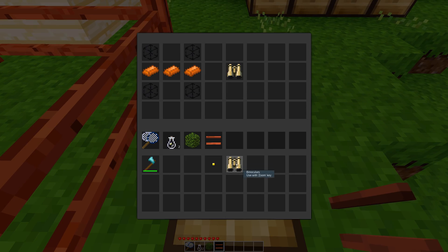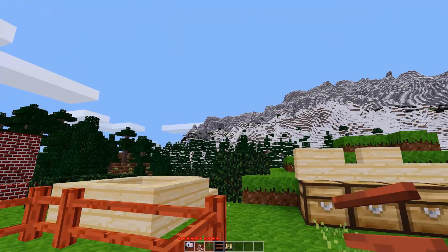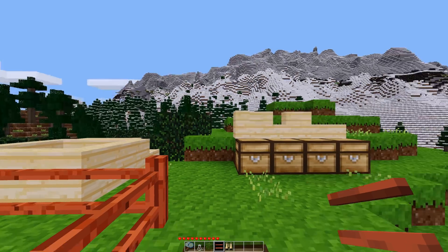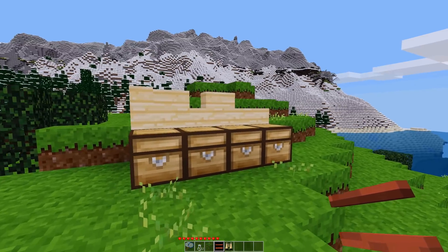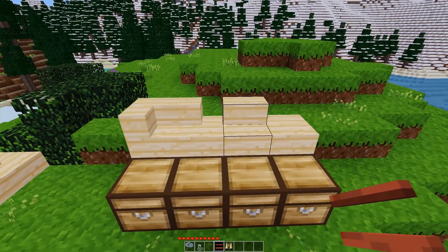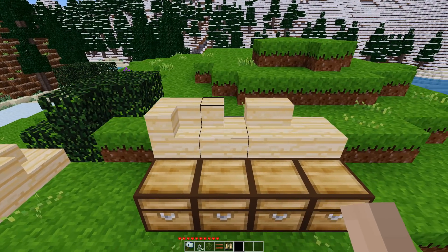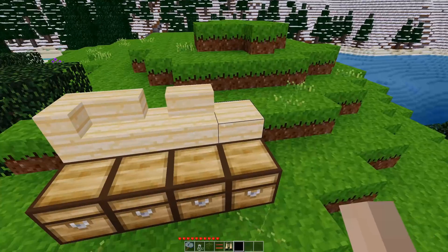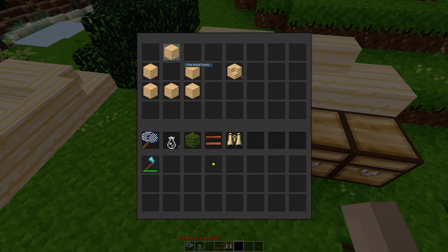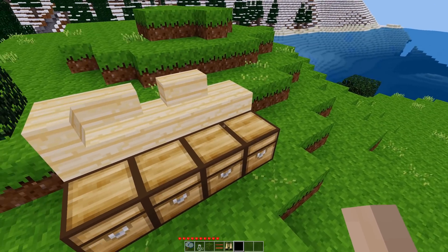We now have binoculars, which can be used with the zoom key. Without the binoculars in your inventory and without the required privilege, you would not be able to use the zoom key. New stair types are available — the inside corner, outside corner, the normal stair, and a slab — and these can all be crafted using the same recipes. You get the inner stair and outer stair using the same shape with different materials, six at a time. Stairs and slabs stayed exactly the same.